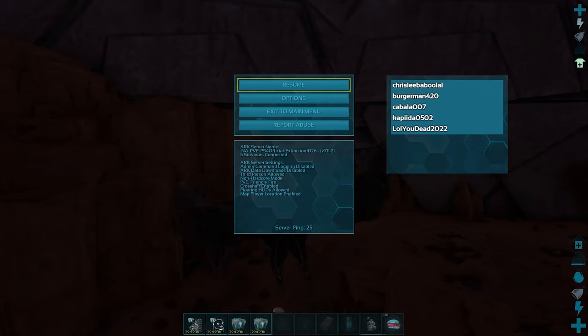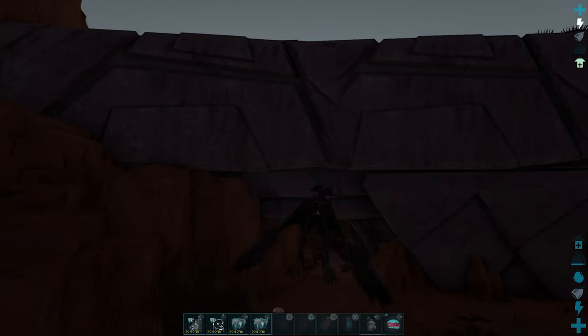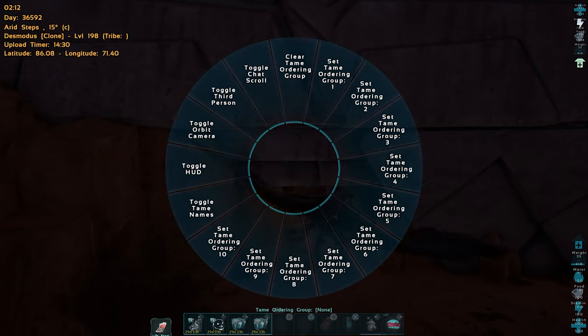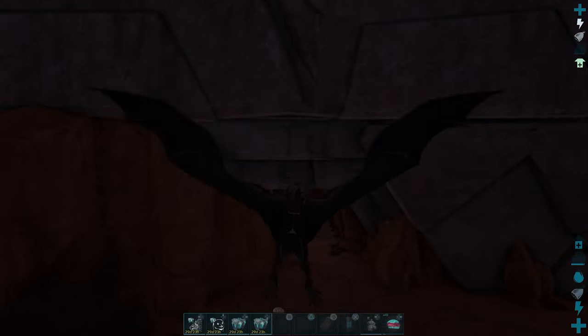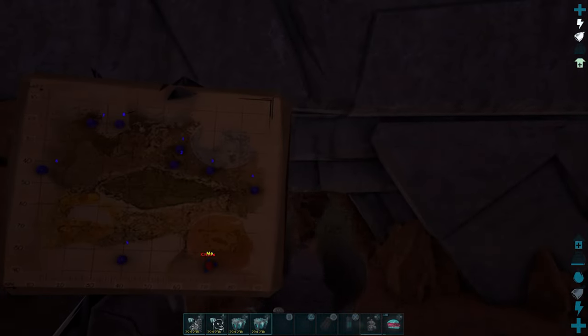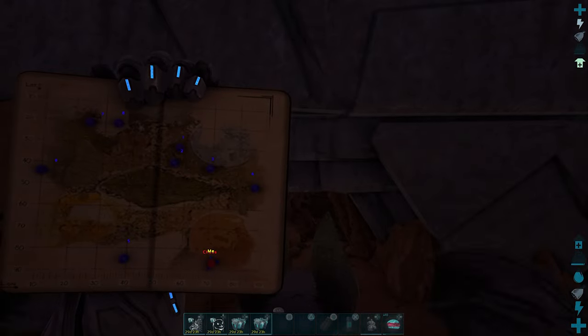PVE official server. This is the entrance to the cave for the chaos artifact. The coordinates are 87, 71.